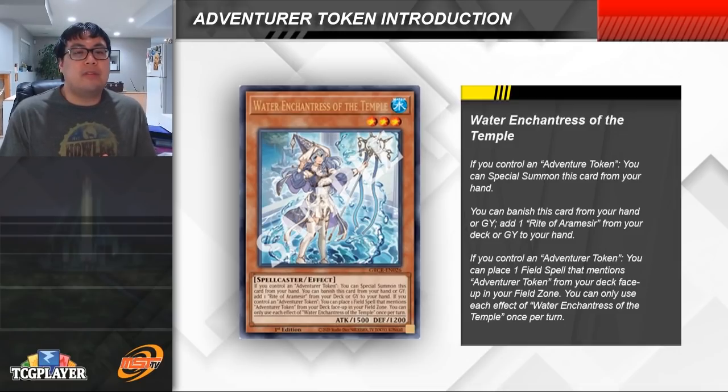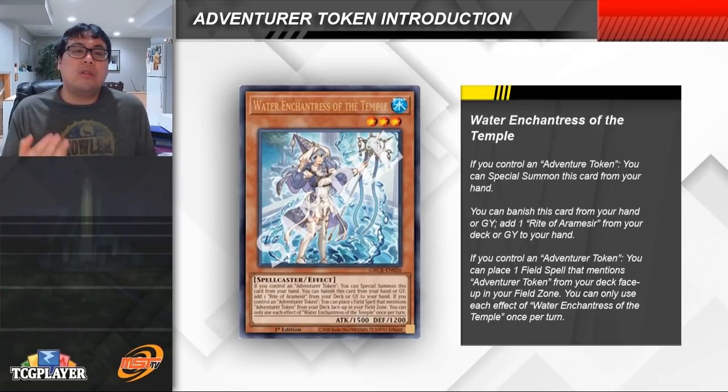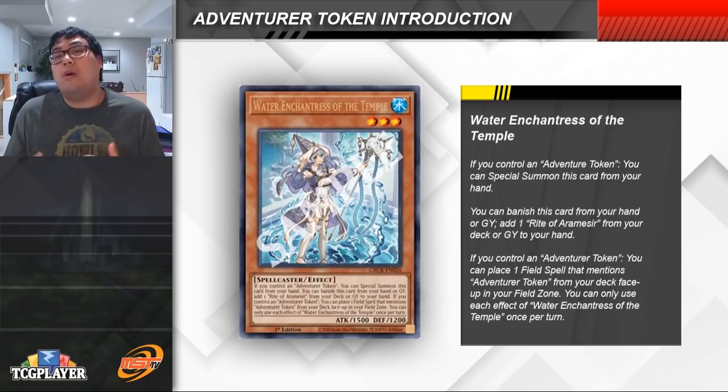Water Enchantress also has a couple of other effects. You can special summon it if you control an Adventurer Token, and you can use it to fetch a field spell from your deck that includes Adventurer Token in its text. Unfortunately, those field spells aren't part of the engine seeing so much play, and in my opinion neither of them are that great. But for most of us, what we really care about is being able to banish the Water Enchantress to search for Rite of Aramaseer.